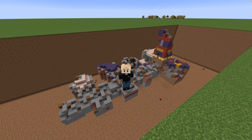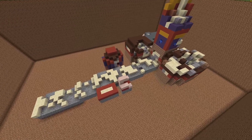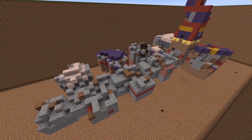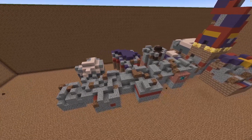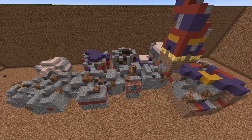They've also added more structure variants, so you can now find more different kinds of trail ruin structures. In the old version there is almost no gravel and almost everything is sand, whereas in the new one there is a lot of gravel and some dirt — the gravel is just so much denser in this version.